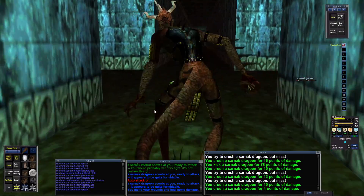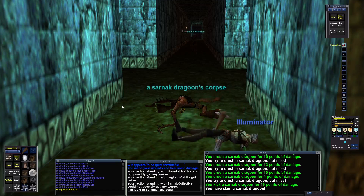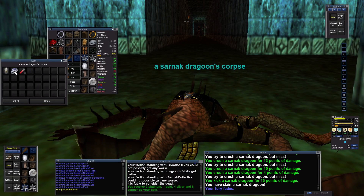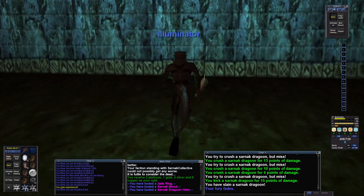Come on, die before your friend comes. We all fall down — ring around the rosies. What is all this crap? I've got one of those before — this is an interesting item. I think it's a no-rent item, but I'll loot it and take a look. So it's a no-rent item — it's like a helmet of some kind.